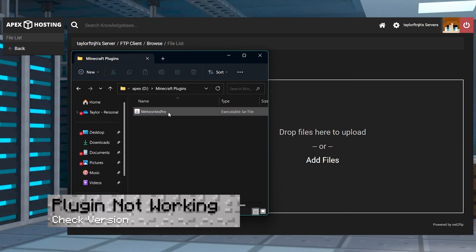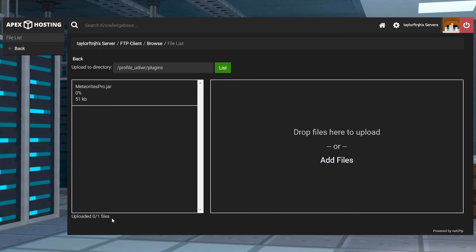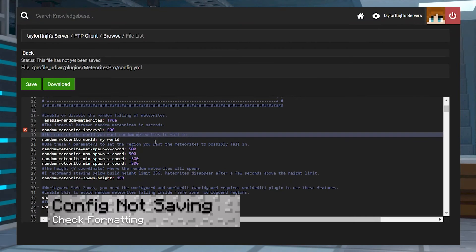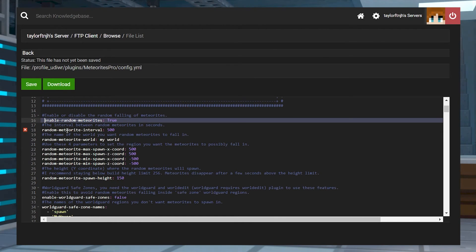If your plugin isn't working after installing it, double check you've uploaded it into the plugins folder in the correct directory. You're also going to want to make sure you're running a plugin-compatible server like Paper or Spigot, and that you're running version 1.14 and above. If your configurations don't seem to be applying, make sure you're hitting save and restarting the server after you make any changes. If it still isn't working, it's most likely a formatting issue — check for any unwanted spaces, capitalization, or red X's on the left side of the file before you try and save again.